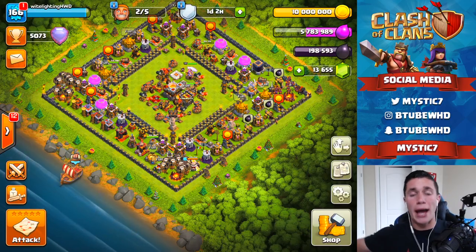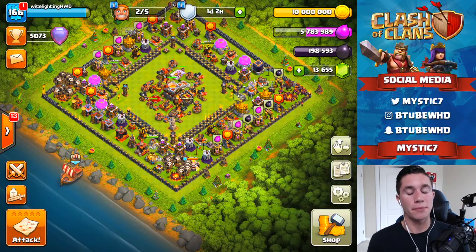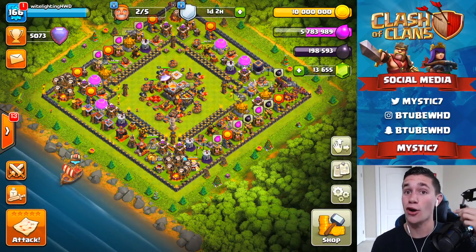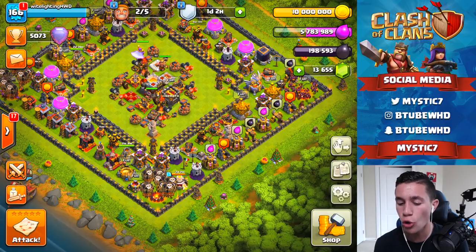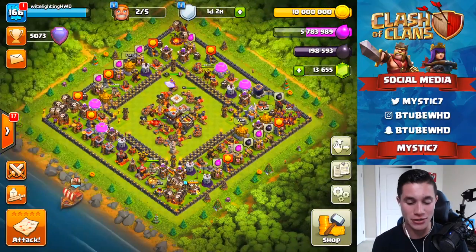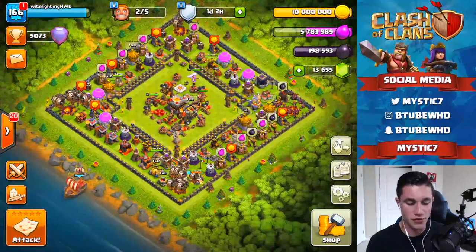What's up guys, LaneHPD here and today we're back on the main account. I haven't done a video on this account in a while — I put up a one-day shield this morning thinking I wasn't going to record until tomorrow, but we're recording right now. We're at 5073 trophies and as you can already see, we have 10 million gold, 5.7 million elixir, and 198,000 dark elixir with two builders up and one more coming tomorrow, which is phenomenal.